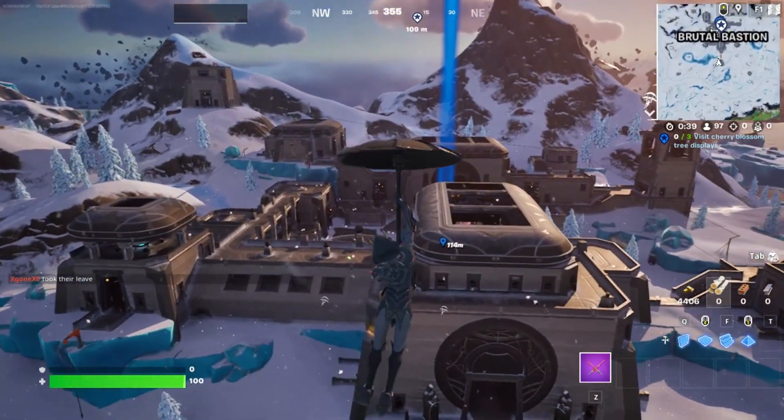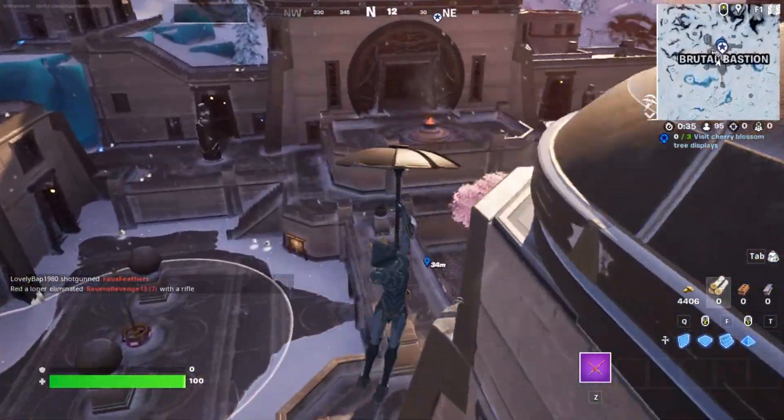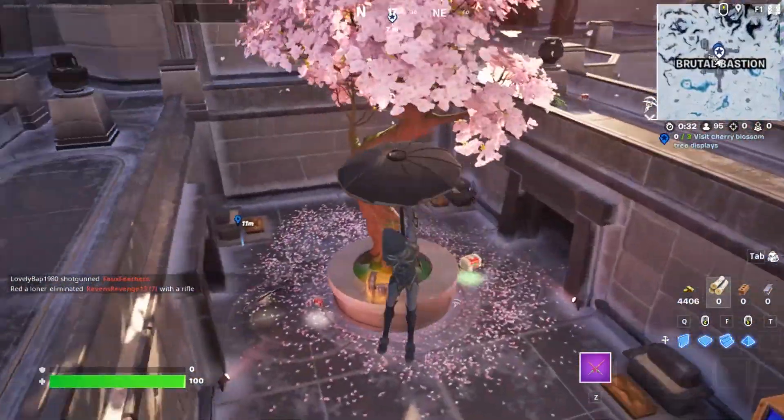The Spring Breakout Daily Quest is visiting cherry blossom trees. They are marked on the map when you choose the quest.